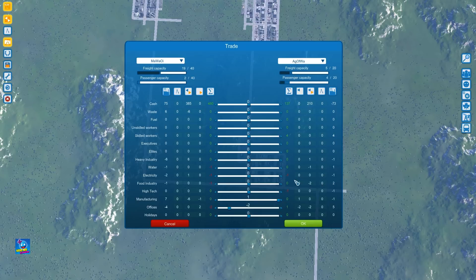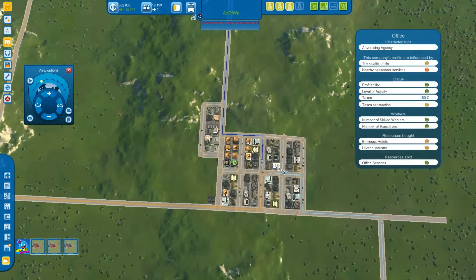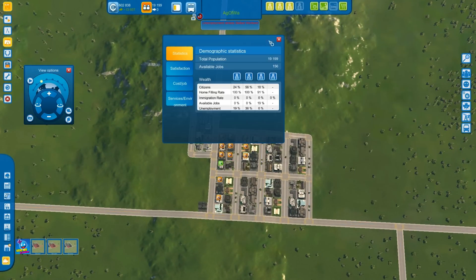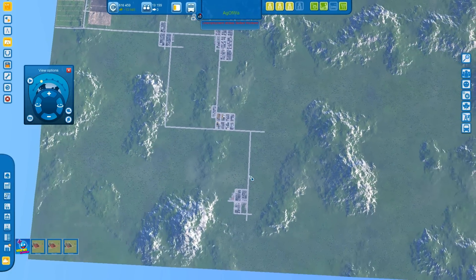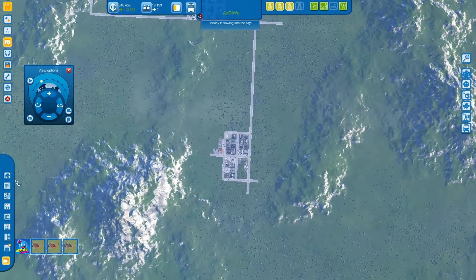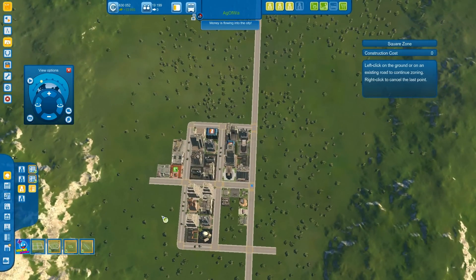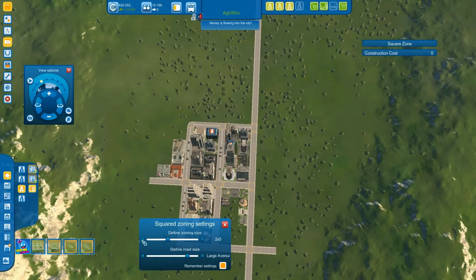So here you have manufacturing - electricity and high-tech required. Manufacturing came in, they calmed down a bit. It needs executives and I have unemployed executives I need. So let's get more executives - as you can see I need more of everything, so I gotta cool off a bit and get more stuff done. I'm going with a four build.